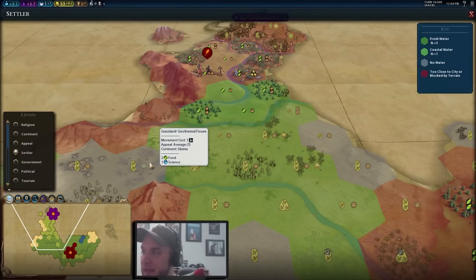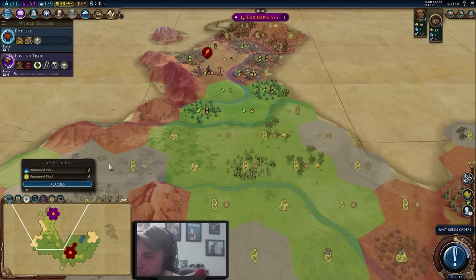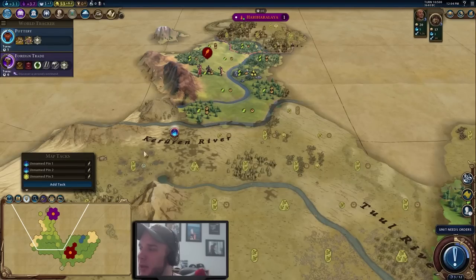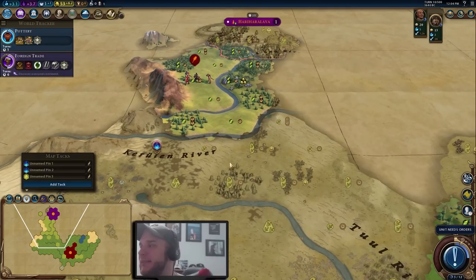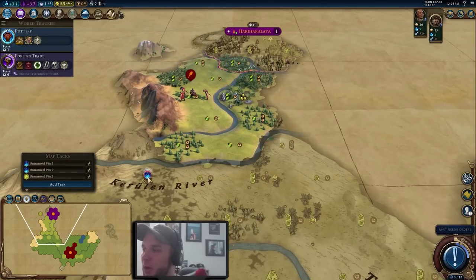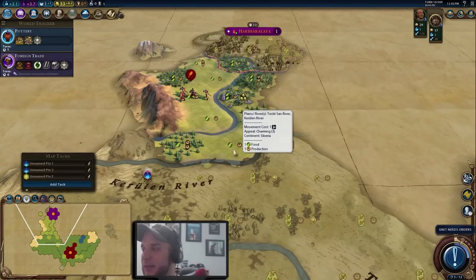We want to settle close to this location because it's going to give us plus two adjacency for the campus due to a geothermal fissure, plus one from each adjacent mountain — it really stacks up fast. By settling here and getting that campus online we're going to more than double our science output by building just one campus. Now we know we want our campus there. Next, we think about district triangles — ideally we want to settle in one of three locations to enable three districts feeding off each other.